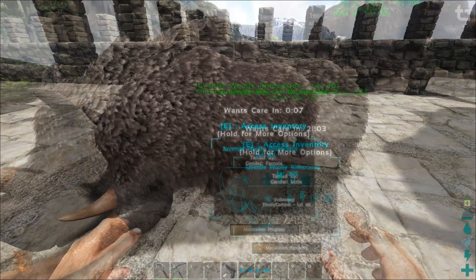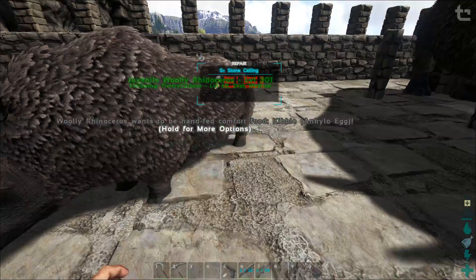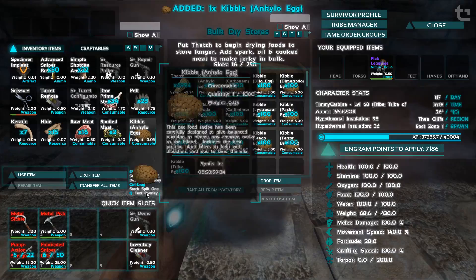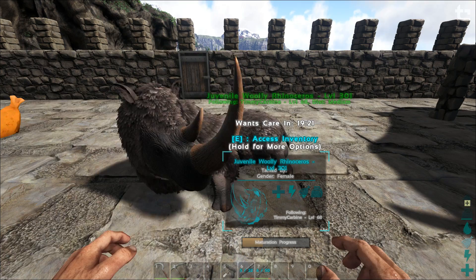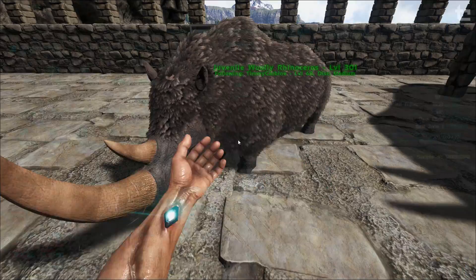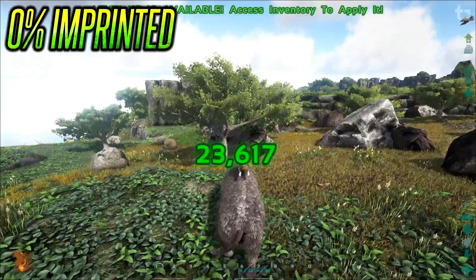So what is imprinting? Imprinting is a process which you have the option to do while the offspring is maturing. There's no negative effects for not imprinting it — it'll just be a normal bred creature. But if you choose to imprint it, you can give your creature a passive stat boost of up to 20%. It increases every stat except for stamina and oxygen, and this will also increase speed and torpor. Unlike breeding in higher speed stats, this will actually increase the speed of the creature itself.